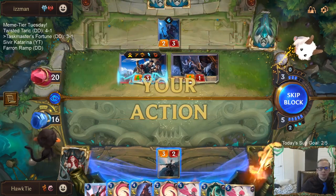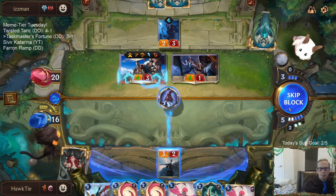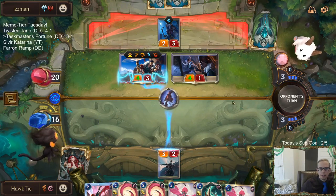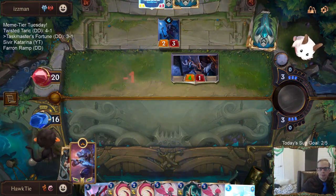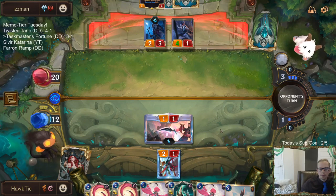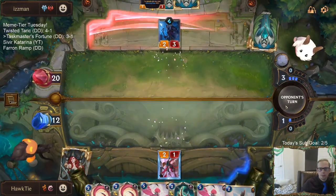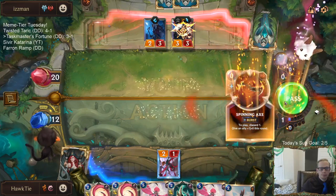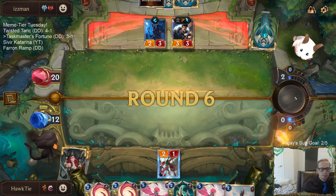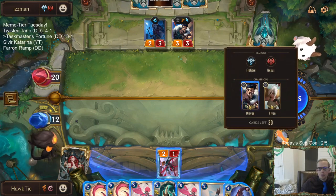Starless hero - this is pretty awesome. You may think why don't I block and then bounce, but if I block then bounce they can have Whirling Death, so it's just not worth it. Got to keep them from leveling up their Draven. I thought they were just blocking the 2/3.